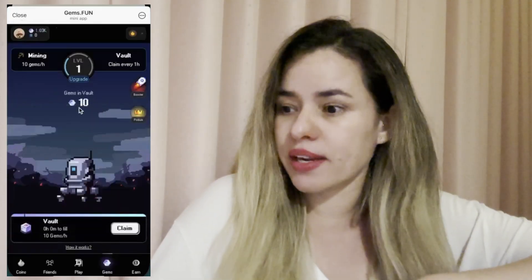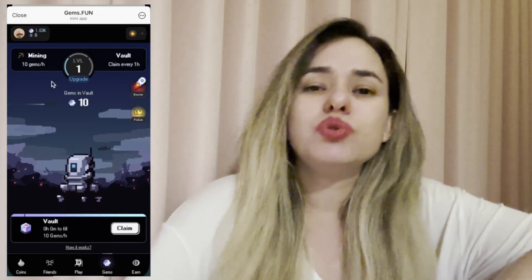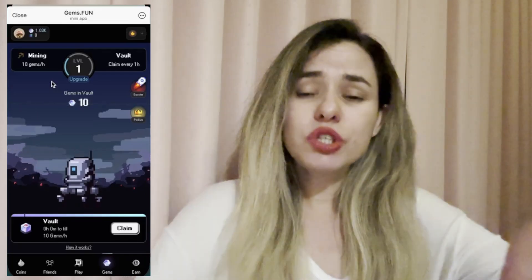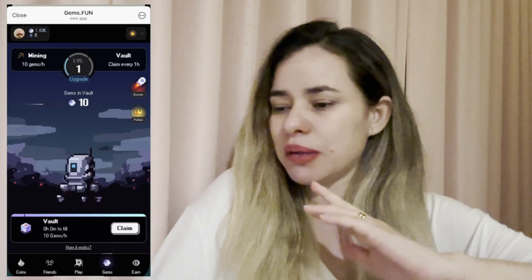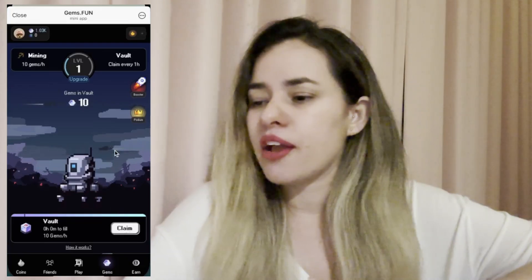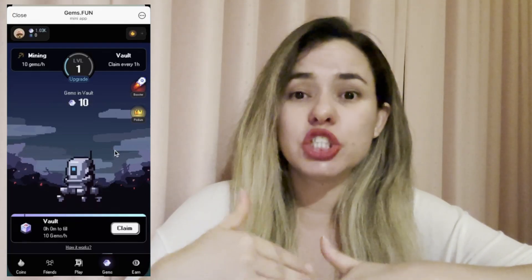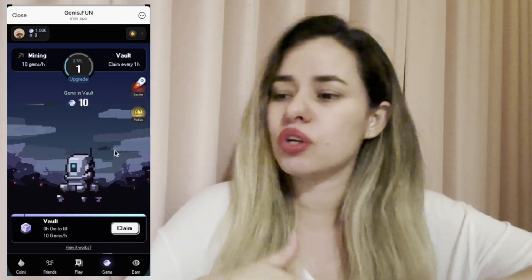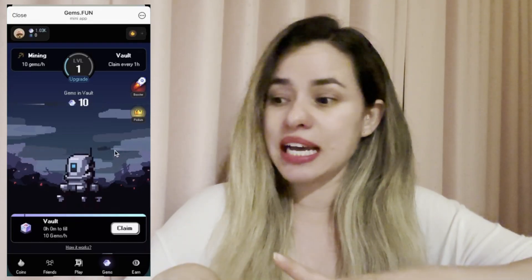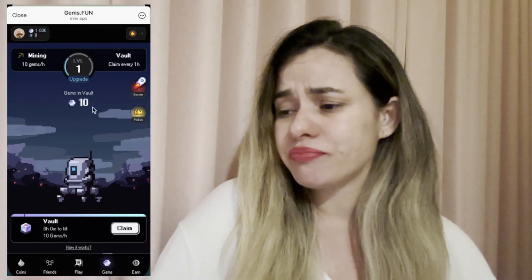So we're on level one right now. You've got mining and you've got vault. Mining on level one gives you 10 gems per hour, which means every hour you have to go back to the game and hit 'claim.' You're going to be getting 10 gems. This changes on each level — on level two there's going to be a different amount of gems and a different time interval for claiming.